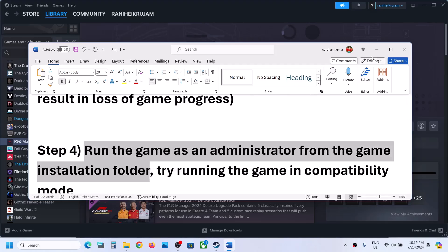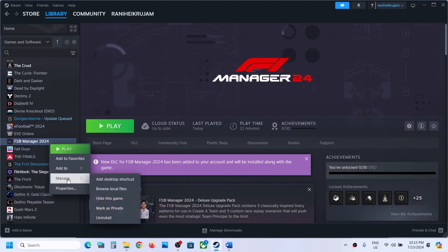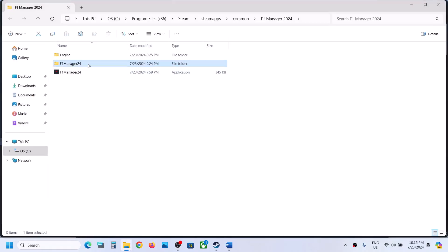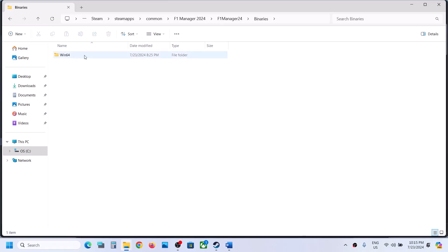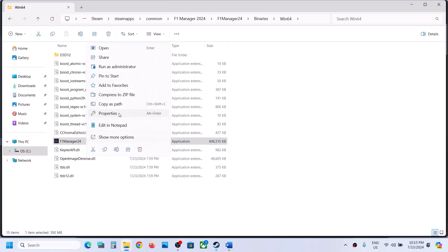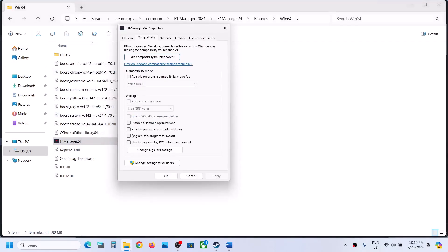The next step is to run the game as an administrator from the game installation folder. Right click on the game, select Manage, then Browse Local Files. It will take you to the game installation folder. Open the F1 Manager 24 folder, then Binaries, then Win64.